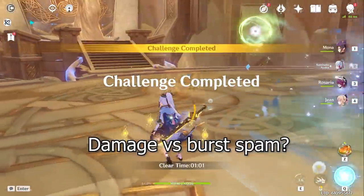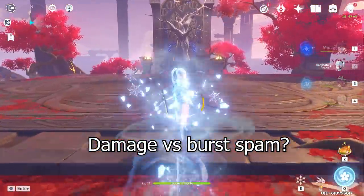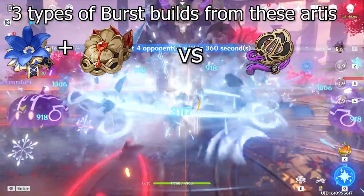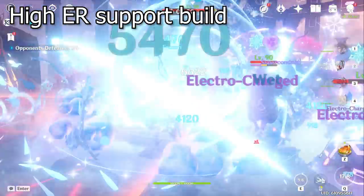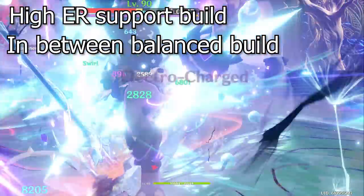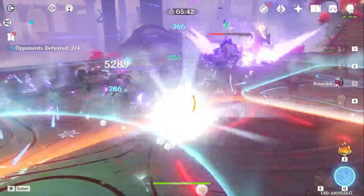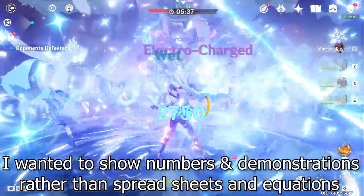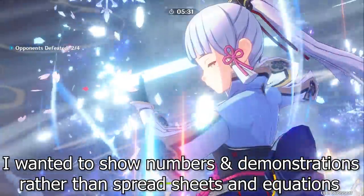So that brings up the question: do I want more damage or do I want more energy recharge to just pump out burst spam? In this video I'm going to show you three types of artifact sets and compare them with my Emblem of Severed Fate artifacts that I've gotten over the past two weeks. One set is a high energy recharge set, another is a more balanced crit damage and crit rate ratio, and on the other extreme we're going to focus on getting as much consistent burst damage as possible. I don't want to bore you with math details, so I'm just going to show you the sets and compare the damage live.